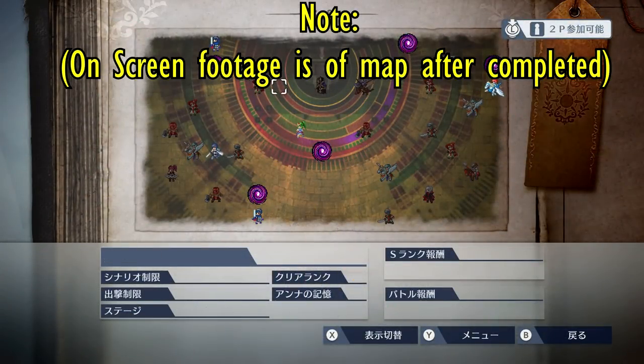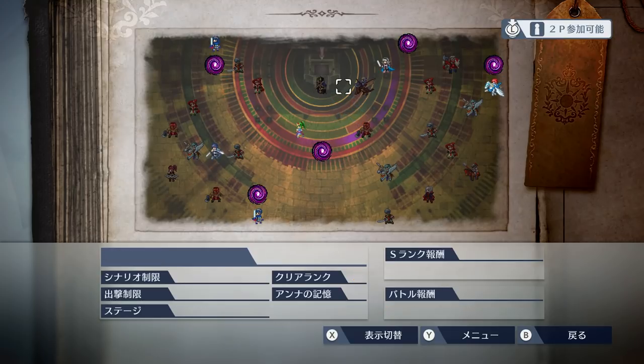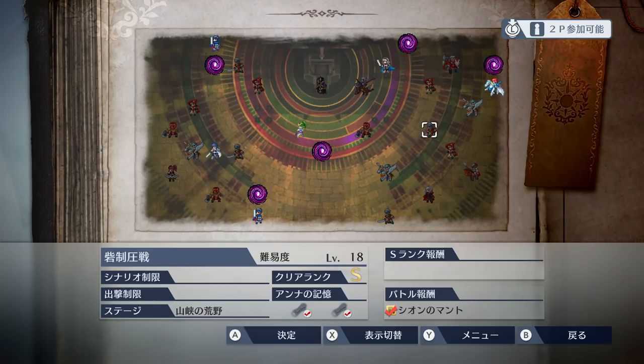This map starts off with many areas blocked, but your first goal is to make your way north and complete this level 14 challenge. To do so, defeat enemies within the areas where you're currently locked in until you remove the wall in your way. After finishing this battle, female Robin will appear in the bottom right area of the map. You will need to do the same procedure as before to reach her, and then complete this level 25 challenge to unlock her.